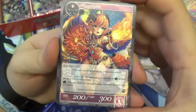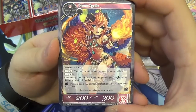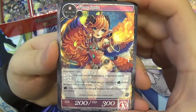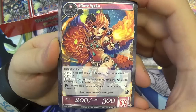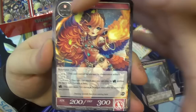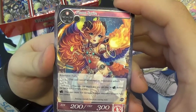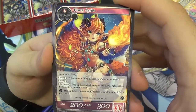Then we have a Flame Sprite — another fairy but in the fire type. It has flying and swiftness. Rest: this card deals 100 damage to target resonator for each fairy you control. This can be good at board control — with how cheap fairies are, you can spam them out fairly quickly. You could easily get to five or six fairies whilst using this ability. If you don't mind splashing red, and the fairy memoria can tap for any colour fairy.